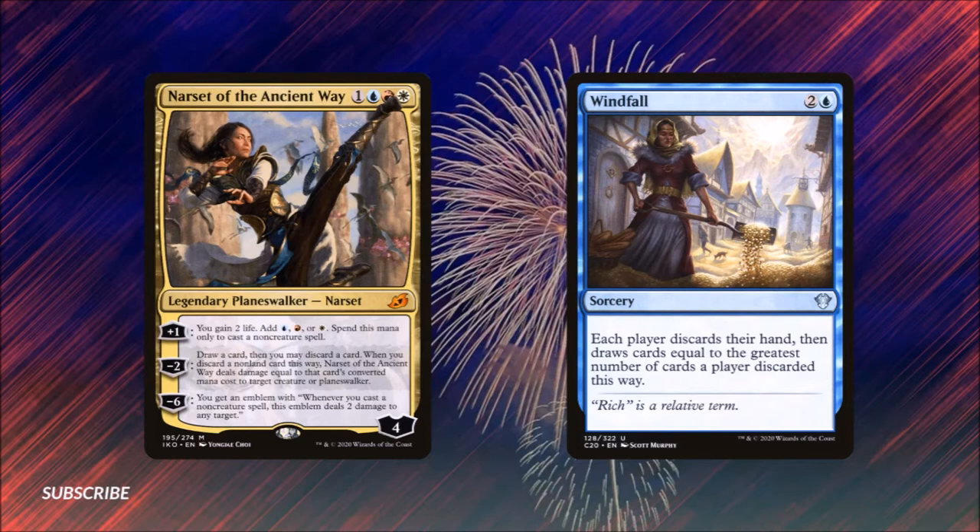If we plus one her, we gain two life and we can add a red, white, or blue mana to our mana pool, but this mana can only be spent to cast non-creature spells. If we minus two her, we can draw a card and then we may discard a card — when we discard a non-creature card this way, she does damage equal to that card's converted mana cost to target creature or planeswalker.